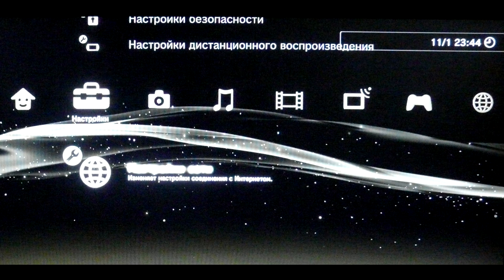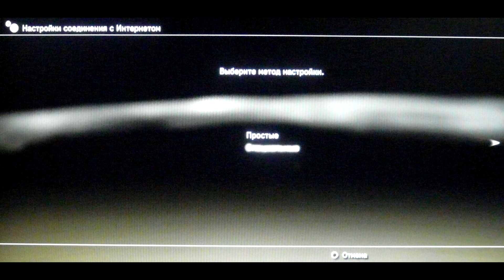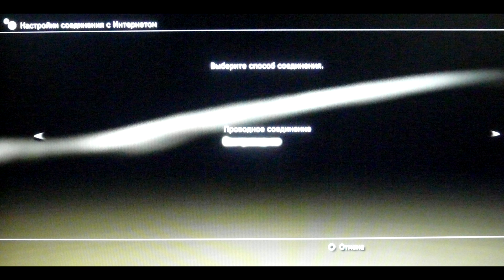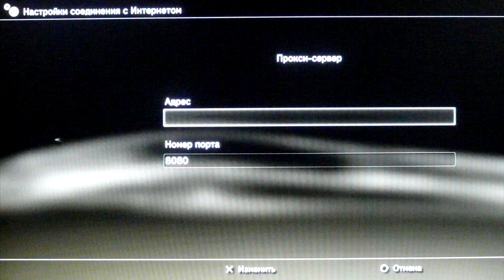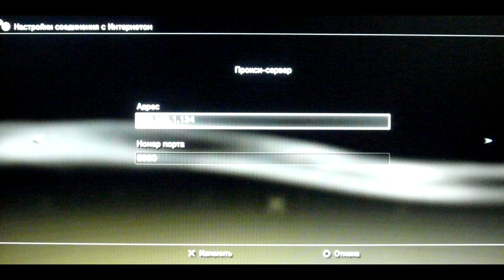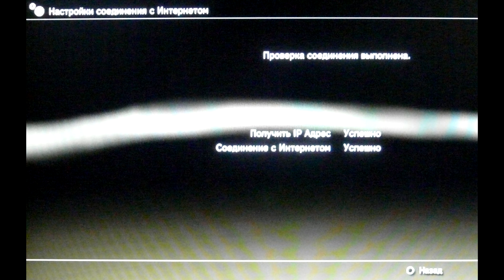Теперь на консоли переходим в настройки сети. Здесь выбираем специальные настройки и ваш тип подключения — в моём случае беспроводное. Дальше крутим кнопку вправо, пока не дойдём до настроек прокси-сервера. Убираем «использовать», и на следующем экране в пустой строке адреса задаём тот самый адрес, который нам показала программа. Порт, как правило, уже и так стоит верный. Сохраняем все настройки, проверяем соединение — тест должен быть пройден успешно.